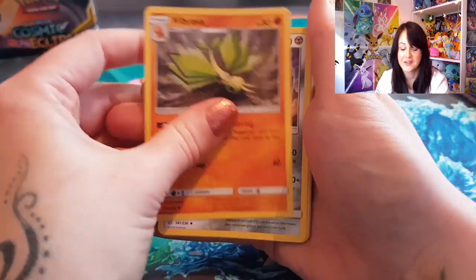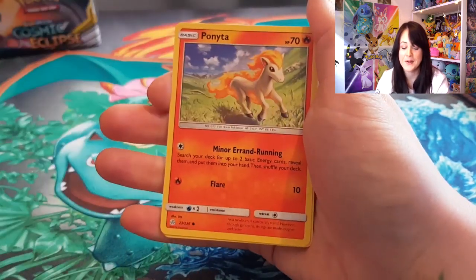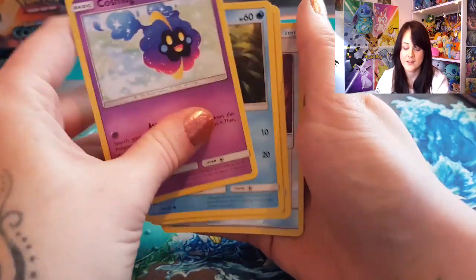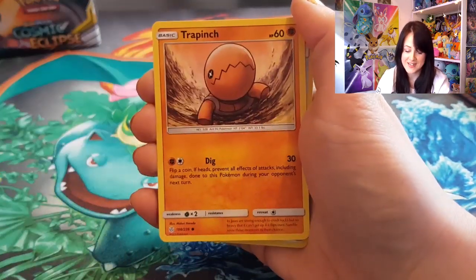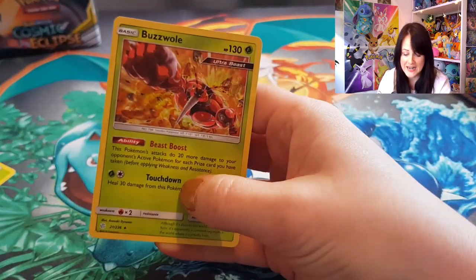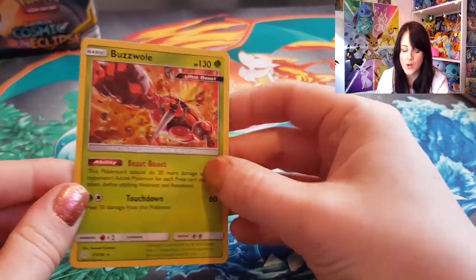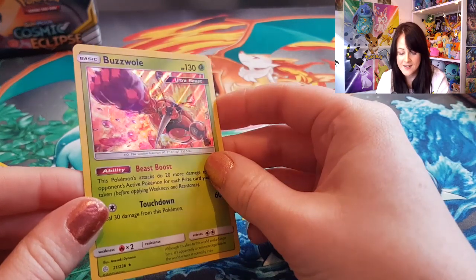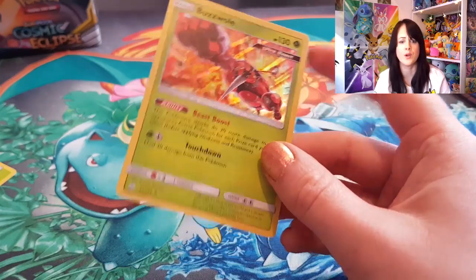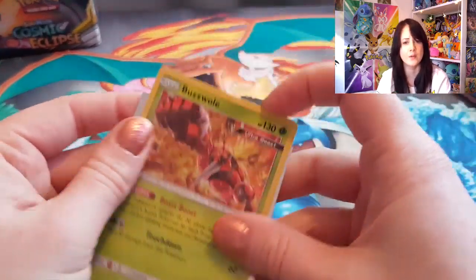Anyway: Rapidash, Braviary, Ponyta, Trapinch reverse holo, Sunkern, Cosmog, Psyduck, Trapinch reverse holo, Beast Diet, and — oh! — it's a Buzzwole holo rare. Nice! I think I'm doing well on the holo rares actually; I don't think I have any of them apart from Stoutland.